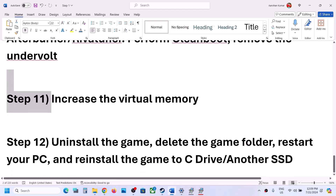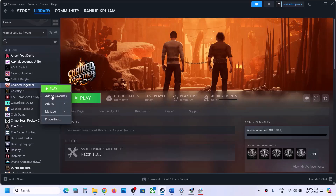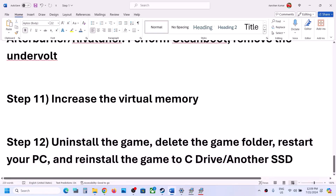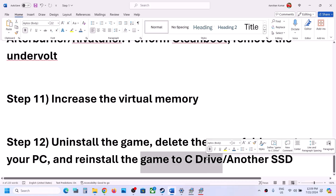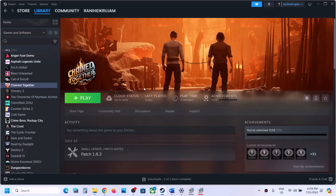The last step is to uninstall and reinstall the game. Right-click the game, select Manage, then click Uninstall. After uninstalling, go to the game installation folder and delete the game folder. Restart your computer, then reinstall the game to the C drive. If it was already on C drive, try installing it to another SSD and check. One of the steps shown in this video should help you get the game running. Thank you for watching — please like and subscribe.